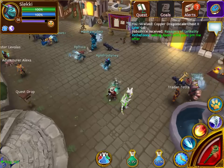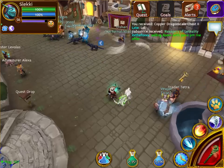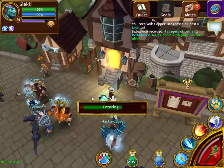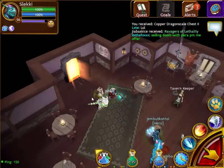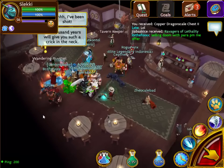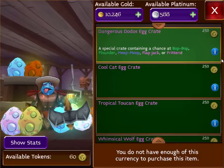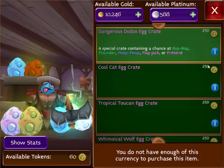So first of all guys, what we are going to do is walk to the tavern. This tavern has a vendor which is able to sell you the trader's permit. So here you go, then you click Arable. Arable will give you the option to buy a trader's permit for 100 of these story token coins.